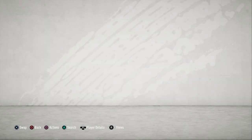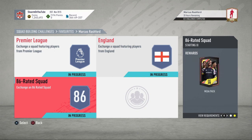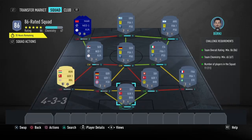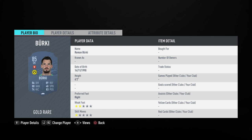And that is the England section completed. Now I'm going to be moving on to the final section, which is the 86-rated squad. This is going to cost you guys 140,000 coins and you get yourself a 35,000 coin pack in return for completing it. Of course no loyalty is required for this SBC, and here are the players I did use.